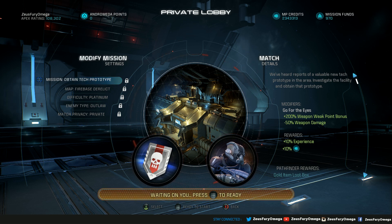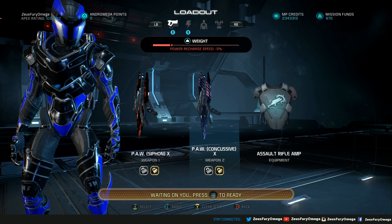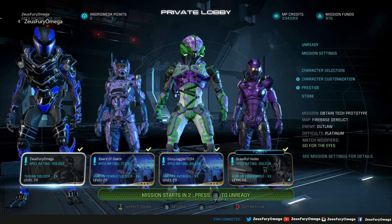Alright, back at it again with another Apex daily mission here on Mass Effect multiplayer. This is your operator Zeus, mega reporting for duty. For today's daily mission: obtain tech prototype on planet, returning to Firebase Derelict dealing with the outlaws — and go for the eyes. That modifier gives plus 200% weapon weak point bonus but negative 50% weapon damage, with a 10% XP and credits boost plus 15 mission funds. Character loadout: dusting off the Turian Soldier, rocking the Double Paw Siphon, Concussive Assault, Rail Amp, with Targeting VI and Disruptor Ammo. Let's rock and roll.